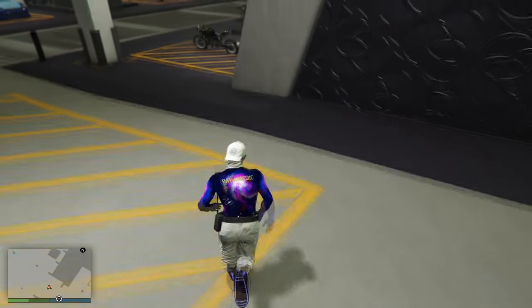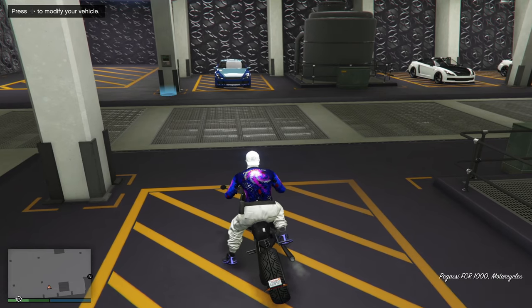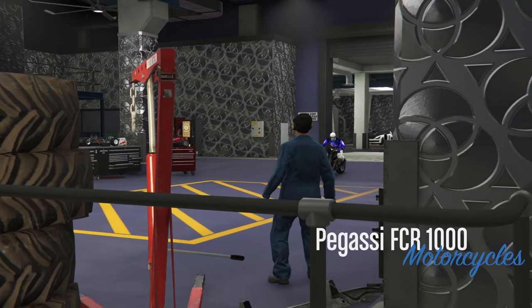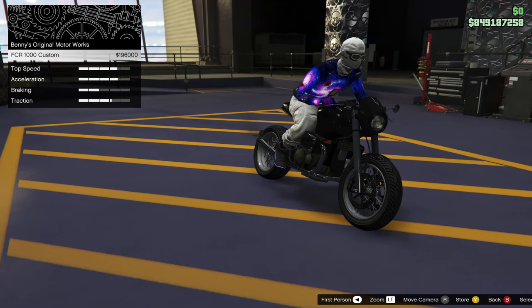The first thing you want to do is hop onto your FCR1000. You need to make sure your garage is filled with free cars you don't mind losing, a car you're willing to duplicate, and an FCR1000. Once you're on top of your FCR1000, press right on the D-pad to upgrade it, then select the option to upgrade to Benny's, and wait until you get the option to confirm — hold on that for about a second.